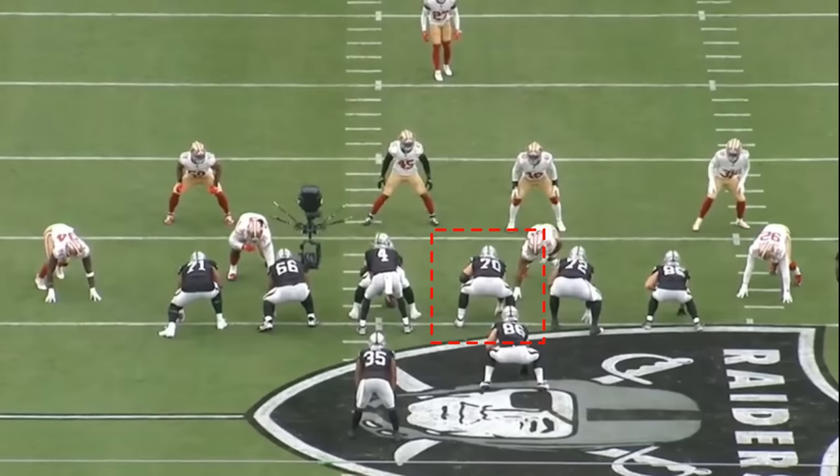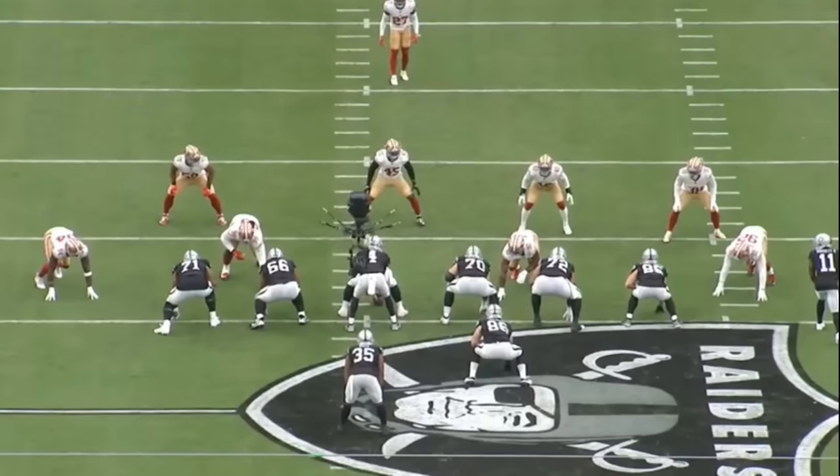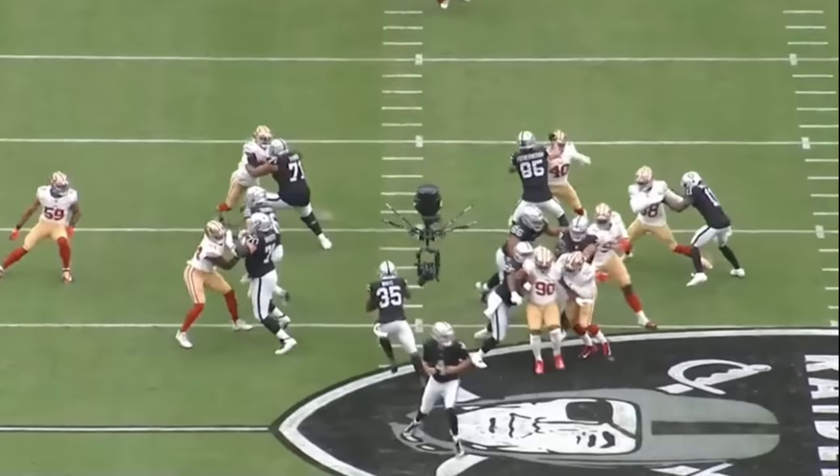A really nice block by Greg Van Rotten — watch him pull from the right to the left and make contact with the defensive end. This play pops for nine yards, 100% because of that block. What I like about this play is he makes contact with the left shoulder, the helmet is to the right side — this play is designed to go inside, not outside. Based on the angle Van Rotten takes to make contact with the defensive end, you can tell it's an inside play. Really really nice block right there.